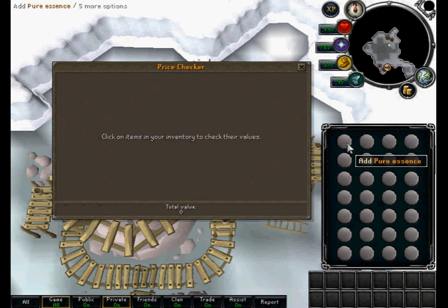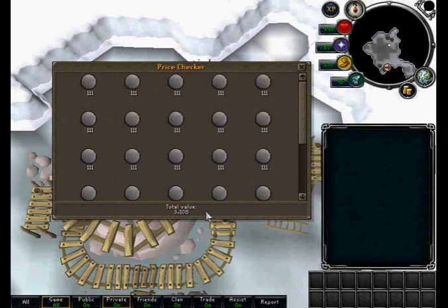The only advantage of mining pure essence is that a full inventory can be obtained from one ore deposit.